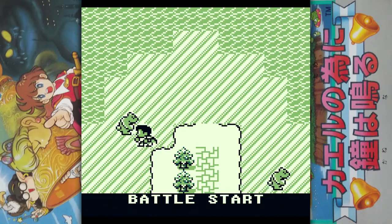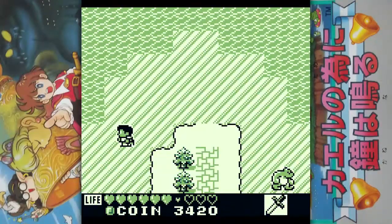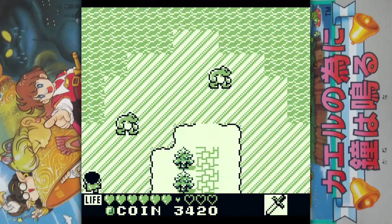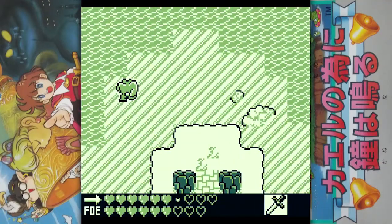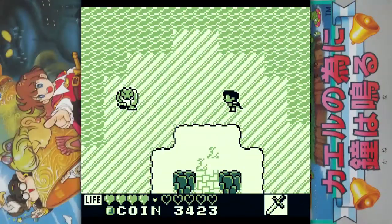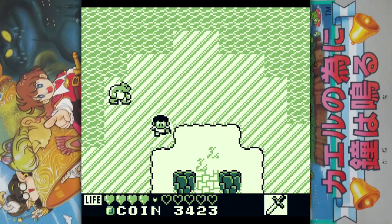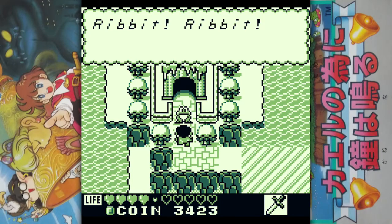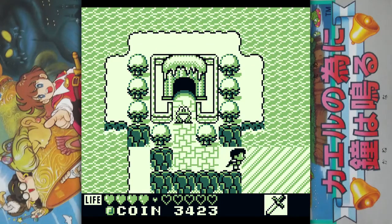Bear's just not moving — gonna have to fight him. Well, we're gonna win, but he did take a little bit of a chunk off. He's not moving either. What's with these bears that don't move? I guess they're trying to ensure that you have to be strong enough to make it through. These bears have some sort of belly slide they do. Ribbit ribbit. I guess we can't turn into a frog by touching the water because it's too cold.